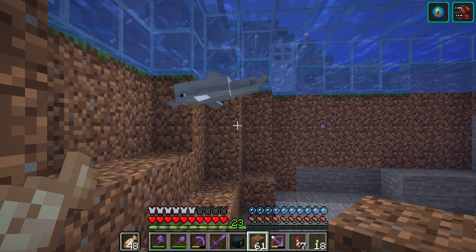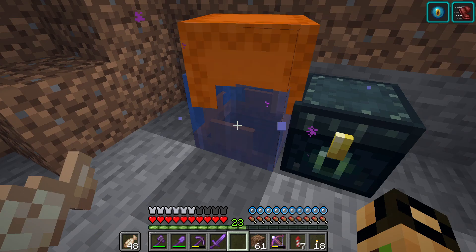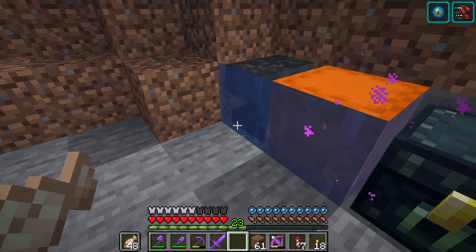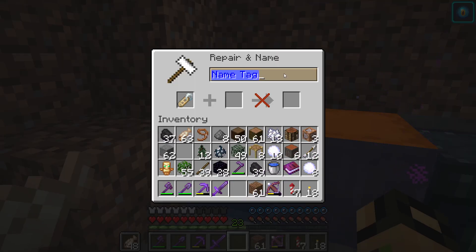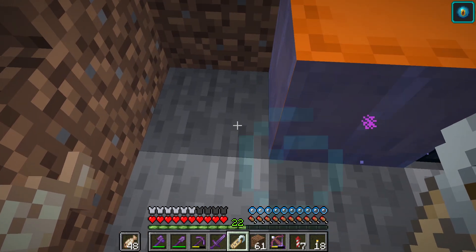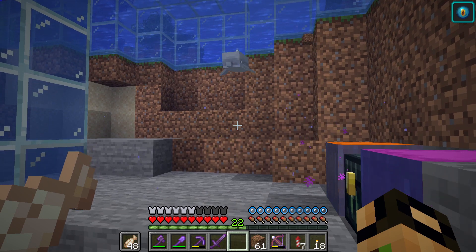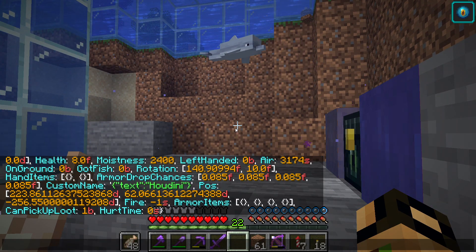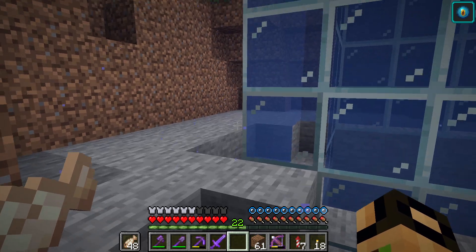I'm pretty sure I named those other guys, so I wonder if their persistence is a little broken. I have name tags here, so we can just go ahead and name him if I can find an anvil. We shall call him Houdini, because he keeps disappearing. If we name him Houdini, he should have persistence — because he's a special thing, we named him. Usually that attaches persistence. Persistence required: 1. That means he shouldn't despawn if we leave the area.